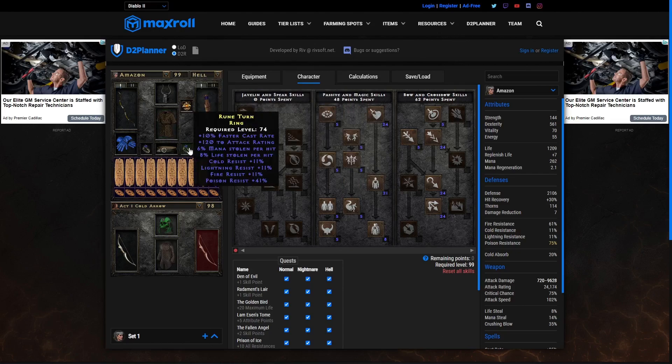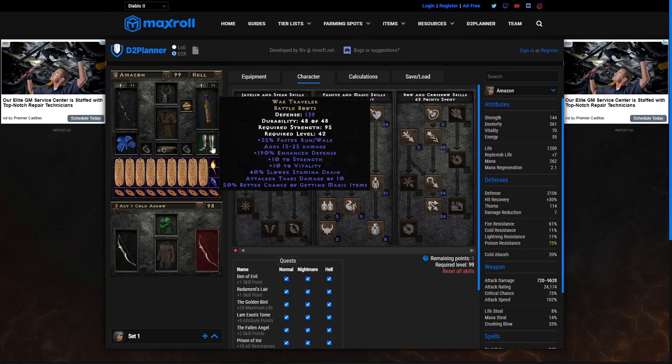The other ring — you're not going to find one like this easily — but it's nice to have a dual leech ring. Mana Leech, Life Leech, and any amount of attack rating is good. The faster cast rate just helps if you're trying to cast Valkyrie more smoothly. You're looking for dual leech and attack rating; anything else is a bonus beyond that. As for boots, I'm trying War Travelers, but you could go with Gore Riders if you want — that could be a good choice.